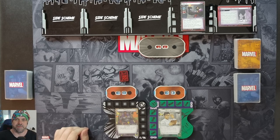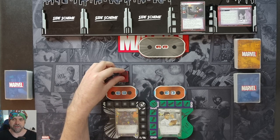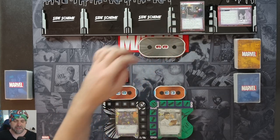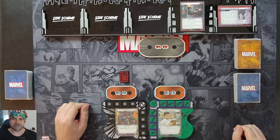Welcome! I'm Joshi and in this playthrough of Marvel Champions we have Black Panther and Hulk versus Claw. Hulk has wandered into Wakanda and got in the middle of a fight between Black Panther and Claw, so he's going to help out. We are fighting Claw in Expert difficulty, with Hulk running an Aggression deck and Black Panther running a Justice deck. Let's go through the setup.